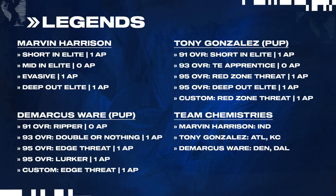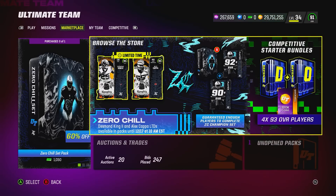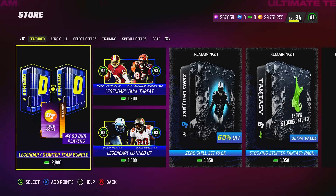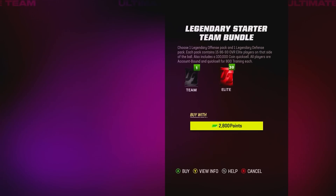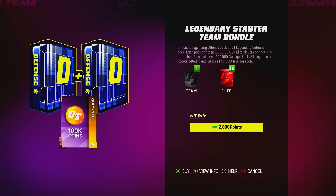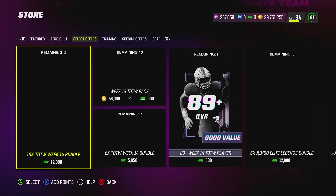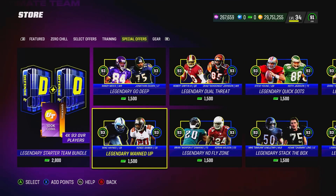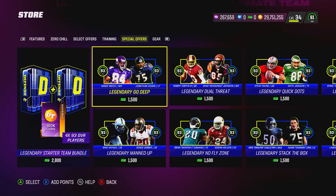We're now into the second weekend of Zero Chill. It really feels like Zero Chill has just started, now with presents being available to be rerolled. New content today: legendary team bundles. The big bundle gives you 100k coins, some training, and your choice of one offensive and one defensive bundle. You get 293 overall and all the cards are NCAT or BND, which affects the market since people will replace these BNDs with optional cards, selling the old ones.